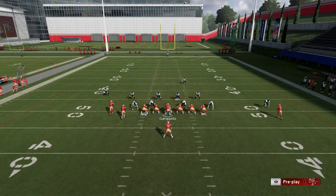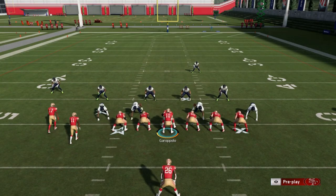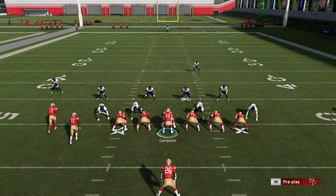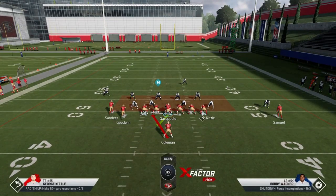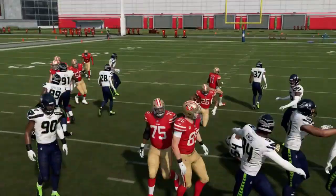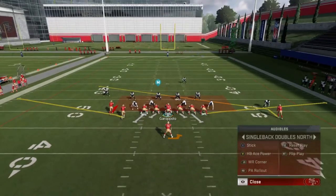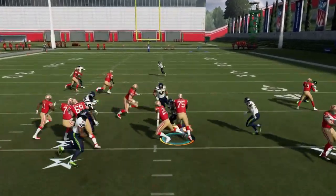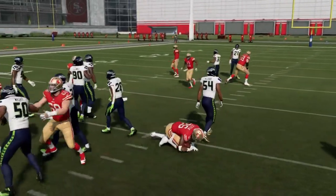There is another run play in the audibles — the halfback ace power — which is best used as your inside zone or inside run. I typically want to run it to the other side, not because I have an advantage, but because I want attacks to all sides of the field. This is pretty similar to the quick pitch, so if I run it the same direction, it's going to get my opponent flowing constantly to that side. I don't want that — I want them thinking the ball can go anywhere. Even if it's just a couple yards every time, I want them thinking about multiple things. That's why this is a scheme.